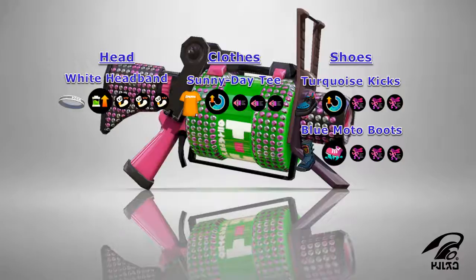Up next, I have a battery build that can be used to charge the Ink Strike. We're going to begin by selecting our headgear, which will be in the form of the White Headband. It uses Ink Recovery Up for its main ability and features the Squid Force brand, which highly favors Damage Up.